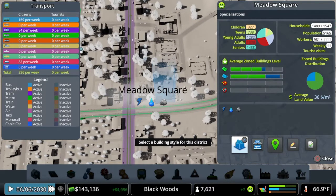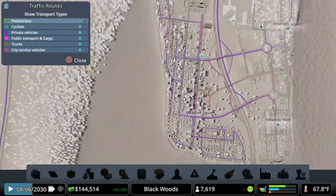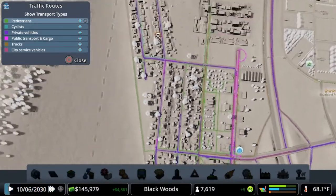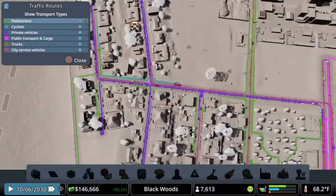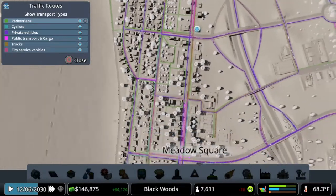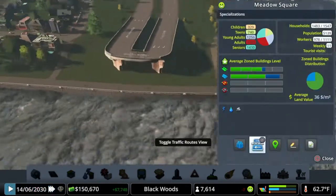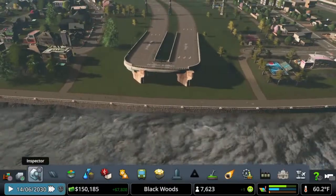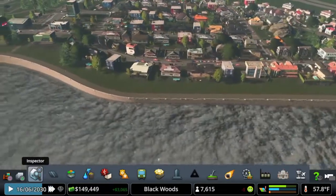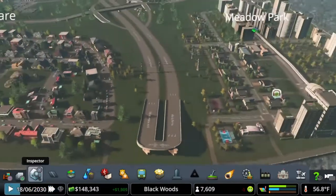That will be part of the next episode in this Let's Build series. If you go to your traffic routes, you can toggle traffic routes and pick specific areas to check out. Pedestrians are green, cyclists are in teal — you can see they're cycling from up there, a lot of these are bicycle roads. Private vehicles, public transit, and cargo are in pink. Trucks are in yellow — you can see where the trucks are going. City service vehicles are also shown. This is our road network. People are walking, and making that a walkway means everyone is walking across there. A lot of people are using this to walk around the city — most importantly, a whole bunch of people are using it to cross from one neighborhood to the other.